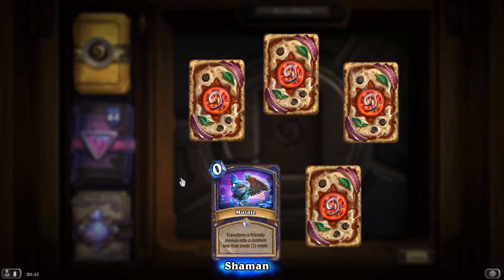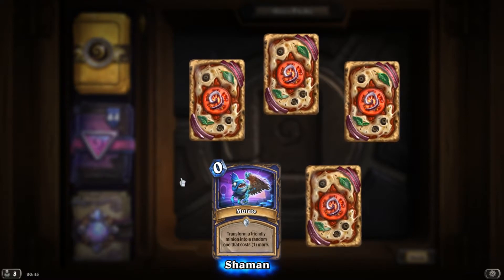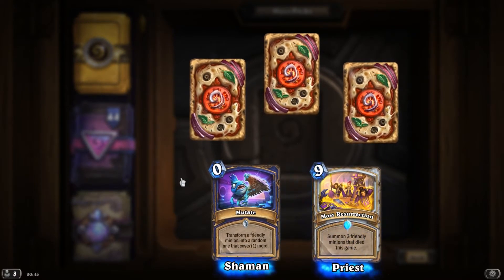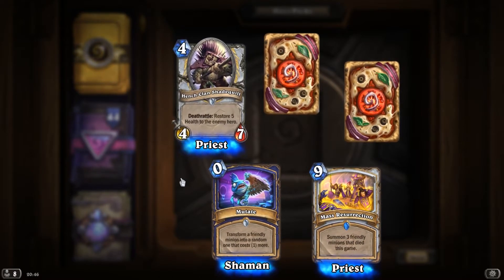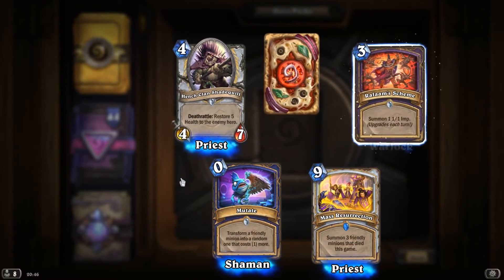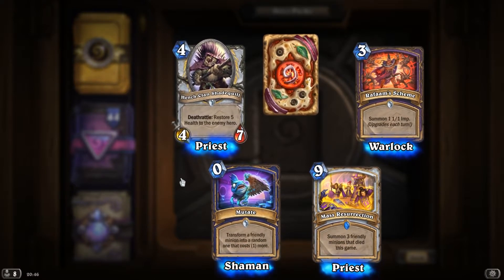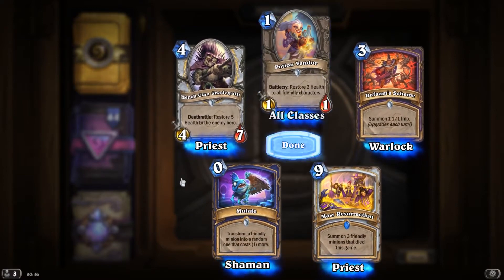Mutate, transform a friendly minion into a random one that costs 1 more. This one unfortunately does not have Twin Spell on it like some other spells do. Mass Resurrection. HengeClan Shadequill, Deathrattle, restore 4 health to the enemy hero. Rafaam's Scheme, summon a 1-1 Imp — upgrades each turn. Damn. And a Potion Vendor.